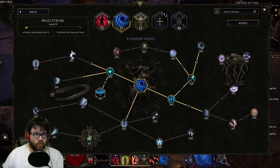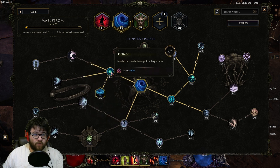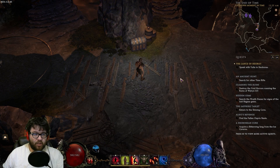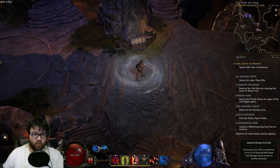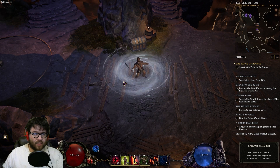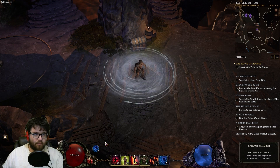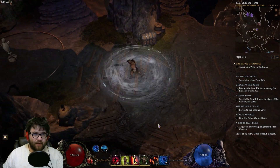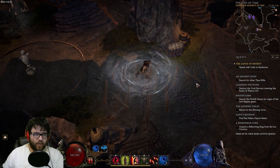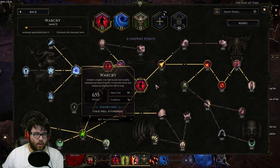For the skills, the first one we spec into is Maelstrom. We take two points into Turmoil, three points into Beneath the Wave — this causes us to cast Maelstrom four times every single time we cast it if we wait a few seconds. This makes Maelstrom cost much less mana, since instead of casting constantly we wait for stacks. It's similar to Unleash in Path of Exile. Since it costs our Maelstroms for free, it helps sustain mana early on.